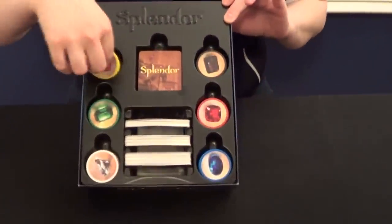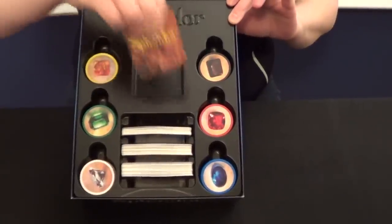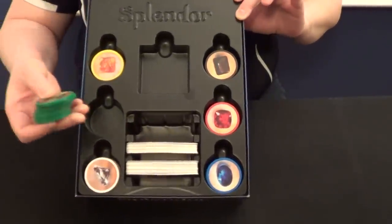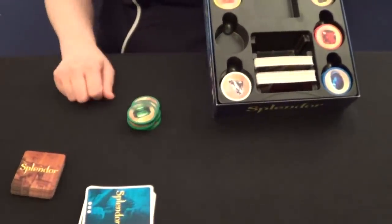Let's take a look at the components. The first thing I notice is that they are not in baggies — they are in a fabulous insert. I can stick my thumb under there and take all these out. The cards are separated, and the chips are in their own little separate compartments. These are some real thick quality chips. They could have went with little cardboard pieces, but these really just make the game and enhance it that much more when you can click them together.